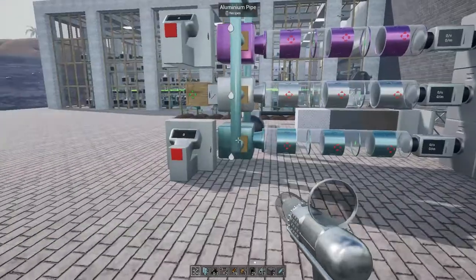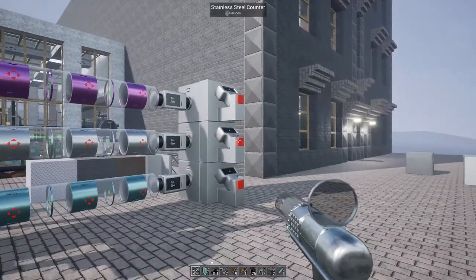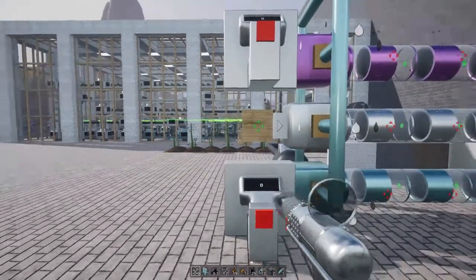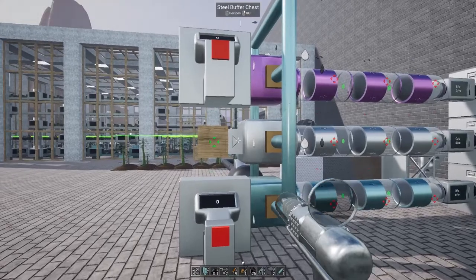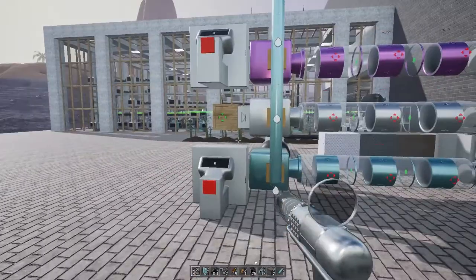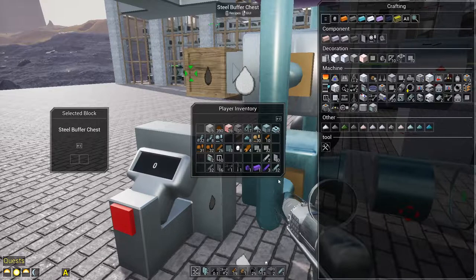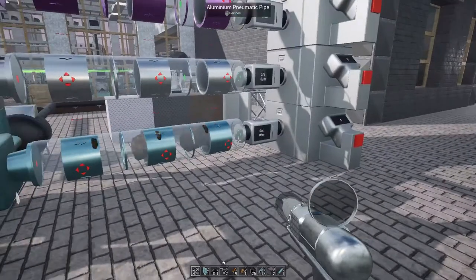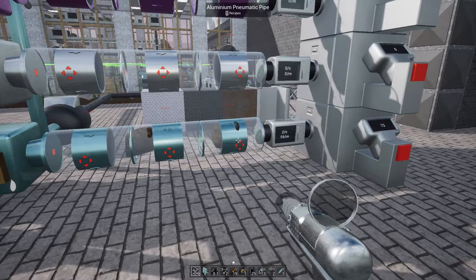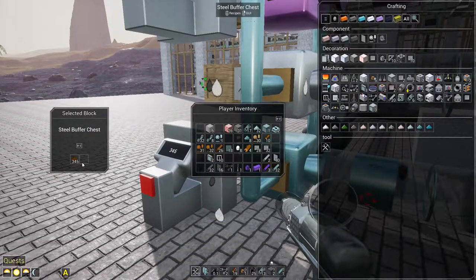I've got three pneumatic lines set up here: one aluminum, one stainless steel, and one titanium. I've got item counters at the end just so we can see the actual number, but these indicators are the numbers we're going to pay attention to. Also, you can use these on buffer chests, and we can — buffer chests are really handy because they're a chest but they also have an output, and this is where this little workaround comes in handy. Testing the aluminum first — throwing in a stack of dirt — it's reading about two per second, giving us a final number of roughly 56 per minute on aluminum. The conveyors seem to be doing about the same speed.